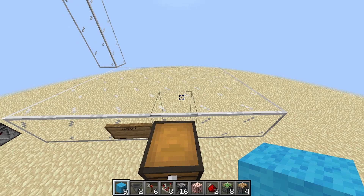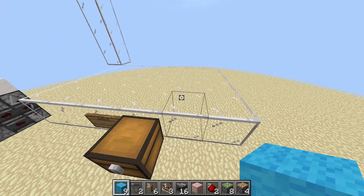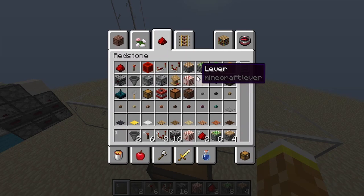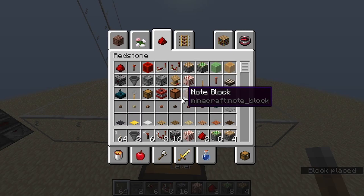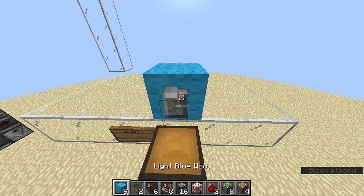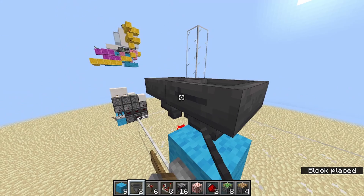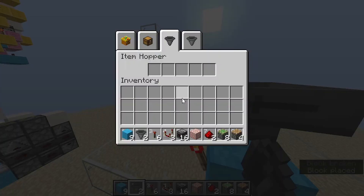To begin, let's start with the block swapper — the hopper mechanism. Go three blocks from the furthest right and place a solid block. I actually forgot a lever — you need a lever. Place a lever on that block with a redstone torch on the side.